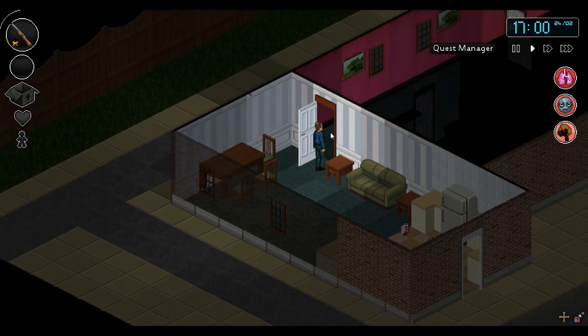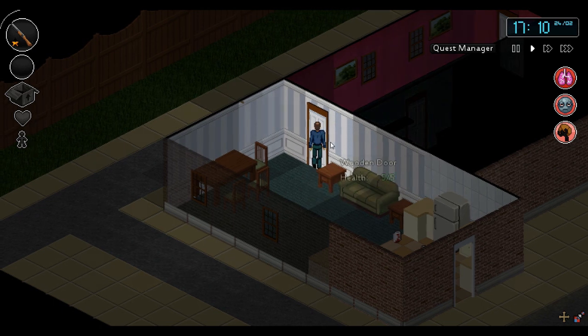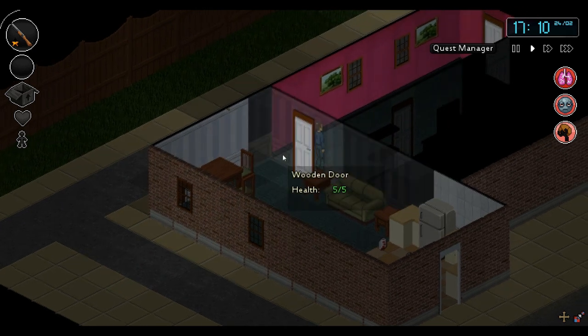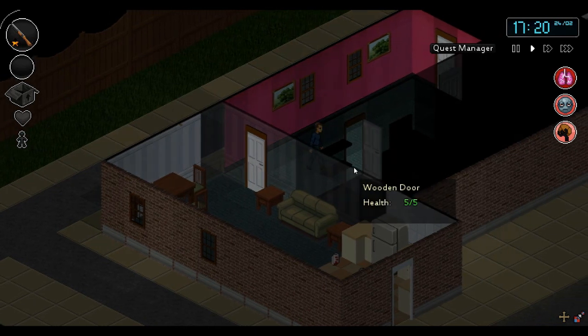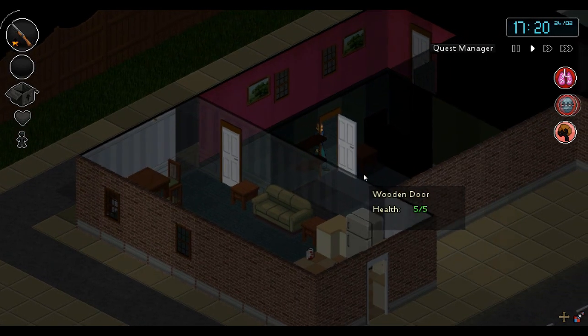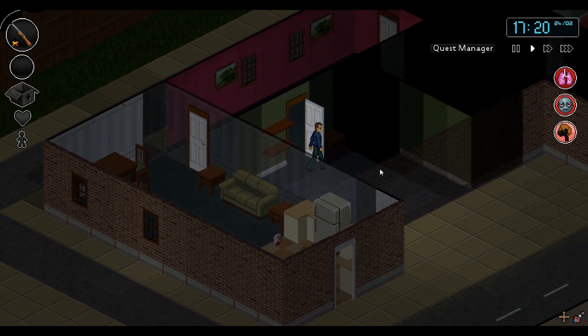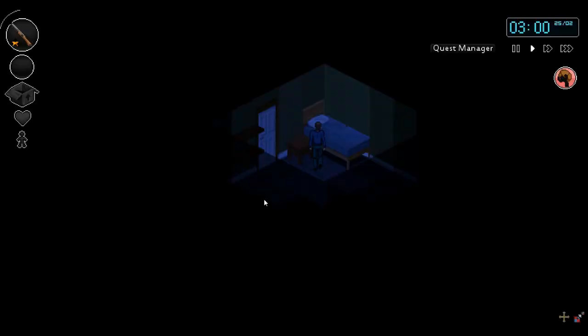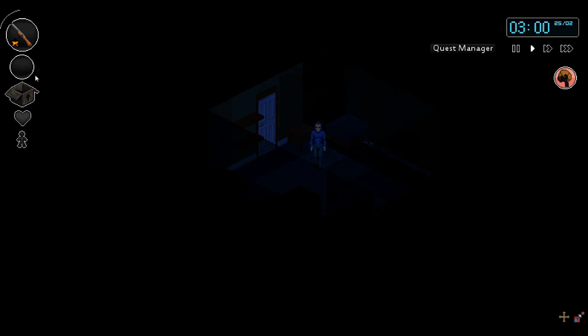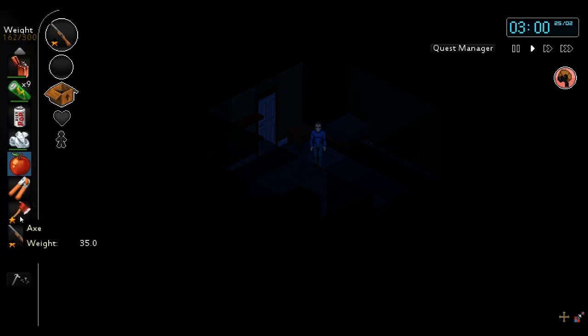My dude may go to sleep right here in the middle of the street. Let's try to get in this place right here — it looks good. High exertion — I guess that's supposed to be exhaustion, a little bit of a typo there. Is there a bed in here? Please, let there be a bed. Yes! Alright, let's see if that fixes anything. Looks like we're doing better — we're continuing to survive.